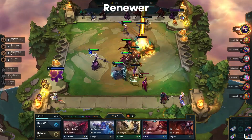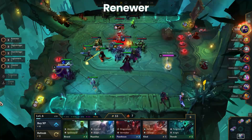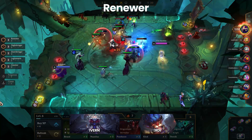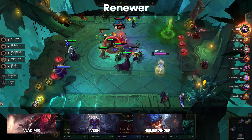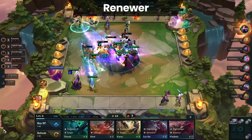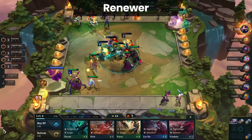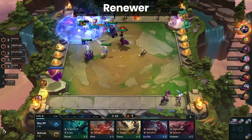Renewer is in an interesting position because the trait is actually more viable now after the armory changes. This is because finding a Renewer emblem makes hitting 4 Renewer possible and 4 Renewer is quite useful for champions like Ivern and Heimerdinger. Plus there's a few reroll compositions using Renewer such as Vladimir and Soraka. But the issue is 2 Renewer isn't all that useful even if it's commonly used. Outside of specific situations with an emblem, for the most part this trait is only going to do anything early game with Vladimir or Alessandra being used as an item holder.